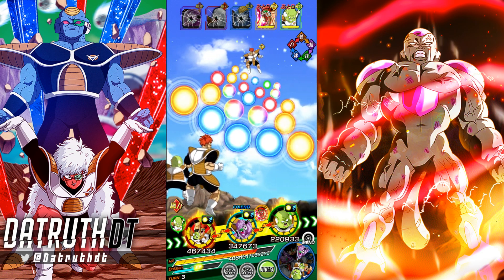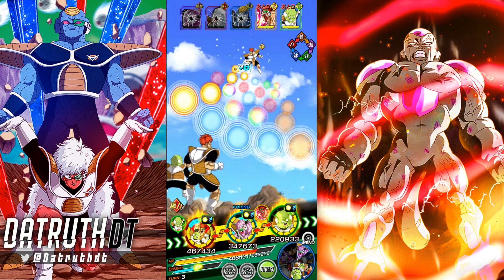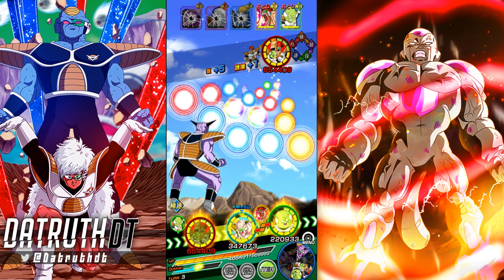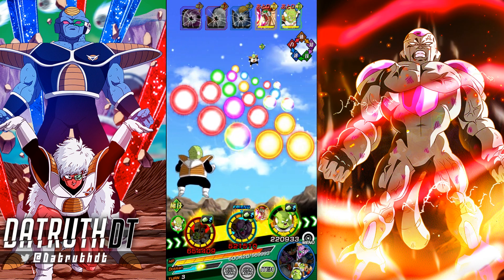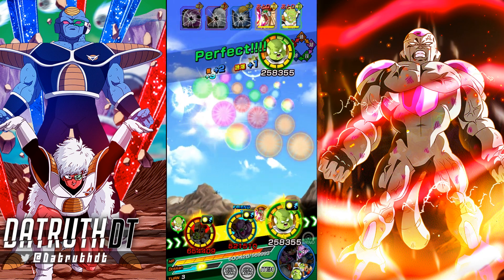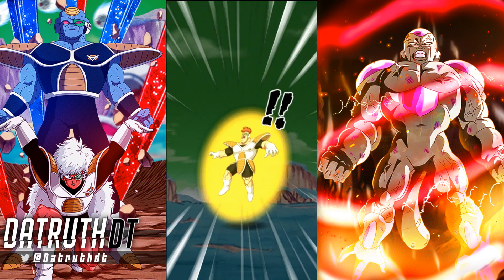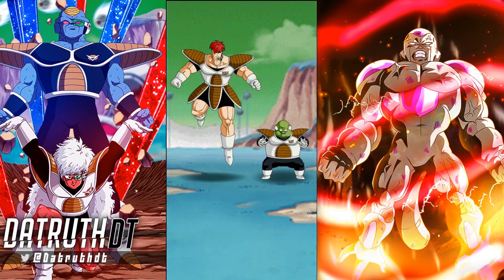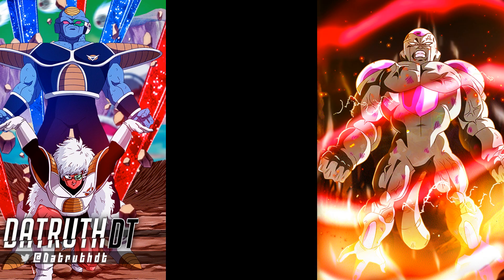We have Recoome & Guldo with the friend Captain Ginyu — the weaker one — and that's exactly what we want right here. We'll debuff and hit perfectly. This should be a pretty clean no-item run for the rest of the fight. The final phase is an STR Final Form Frieza — I believe that's what it is.